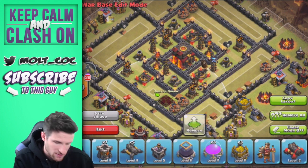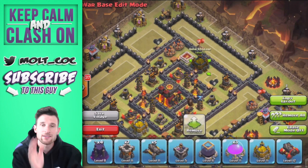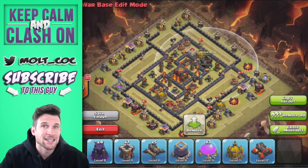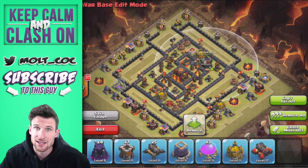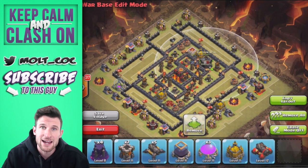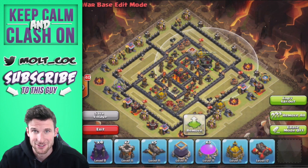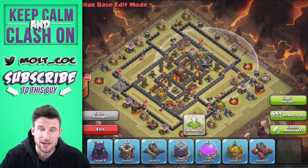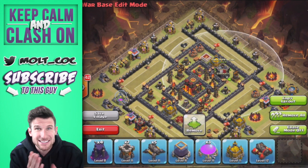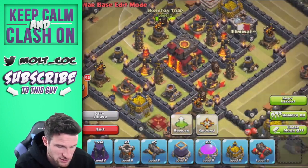We're going to have the queen right down here, a gold storage here, the king right here, and a gold storage here. One thing you guys probably won't like is the clan castle being right here — yes, it is easily lurable. But now that we have skeleton traps, I don't mind it getting lured as much, because the skeleton traps work like a mini clan castle. I'll make sure there are a lot of troops in it — archers, maybe wizards, balloons, or even a lava hound — so when it does get lured it distracts the attacking team. We have skeleton traps in here, here, and right over here, which is why I'm okay with that placement.